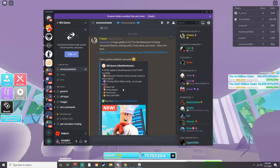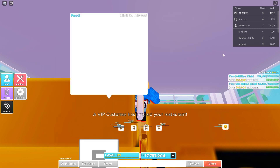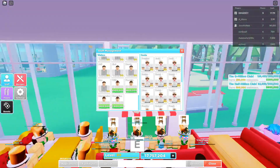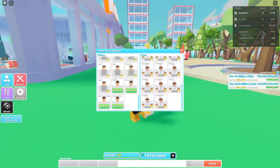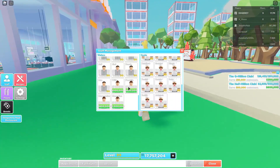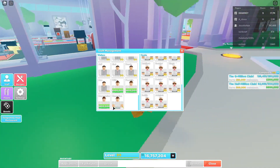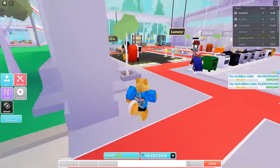They added a retro set, eight new items, item icons, and now the max level is 999. I wasn't sure if that gives you more staff, but yes - you get more staff! It's only waiters though, which I kind of understand because I really needed more waiters. What I had wasn't enough, so we're just gonna buy all those real quick.